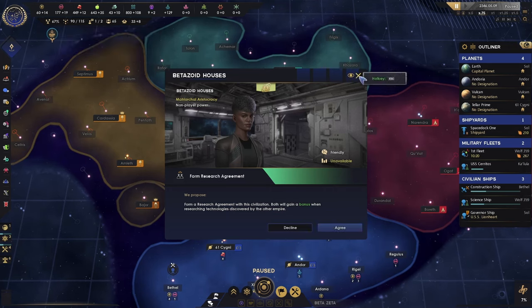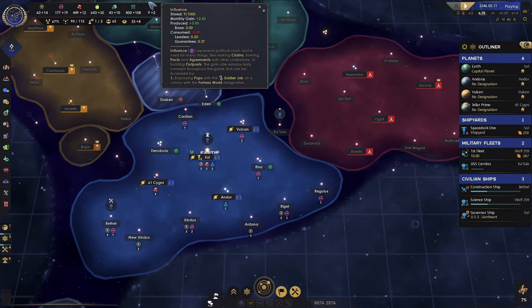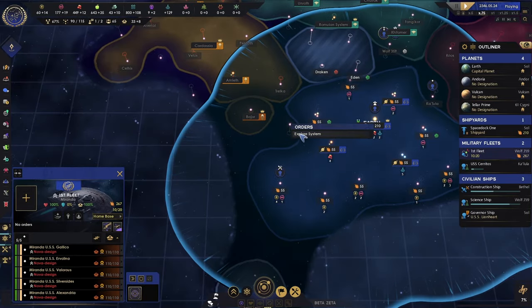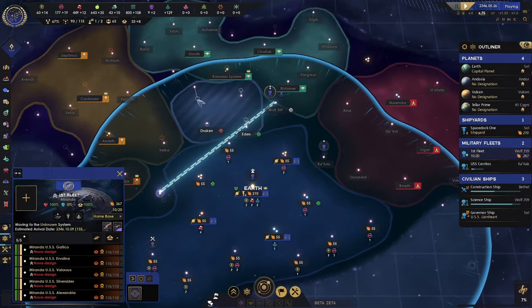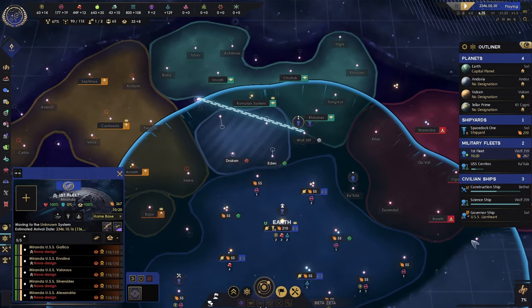Beta said no on the research agreement — we don't want to waste the influence. The whole process of integrating them takes a while — not as long as other ones, they're fairly fast. But I don't want to lose the influence during that time. I can improve opinion other ways.